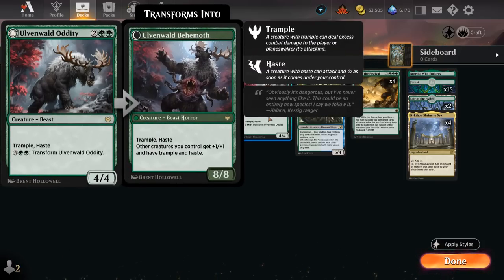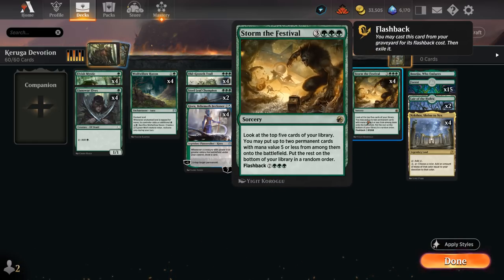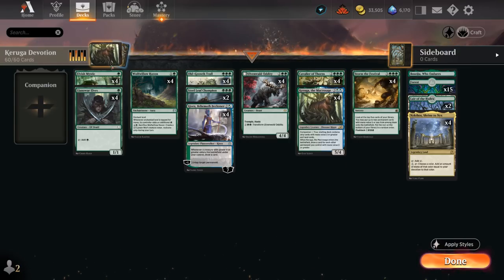...we can generate a lot of mana with Nykthos as we increase our Devotion, sink all that mana into playing more creatures, Ulvenwald Oddity, and potentially transforming it in the very same turn. Now with more 5-drops in the deck, we also have a higher likelihood of hitting an exciting Storm the Festival, which still gets to look at the top 5 cards and put up to 2 permanents with mana value 5 or less onto the battlefield with the rest on the bottom.